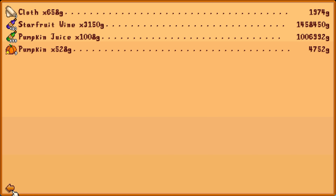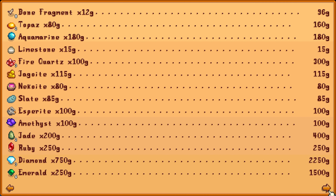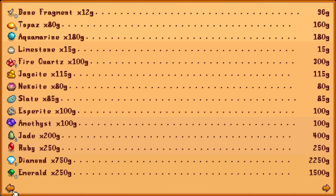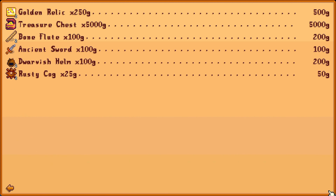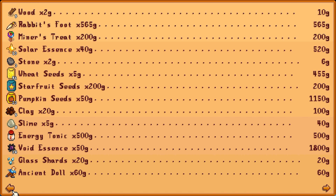That is an absolutely massive profit - 2.5 million right there from selling the farming gear. We also made almost 400,000 from selling the bars. Can we get to 5 million? That's the big question. We're selling wood, stone, absolutely everything we have - because once this year is over we're not really going to play on this file anymore. We also traded in the Omni geodes for treasure troves, which gave us ancient drums and ancient dolls.